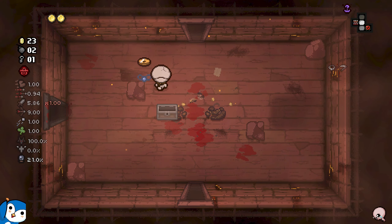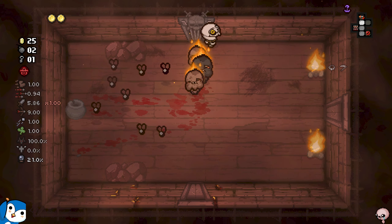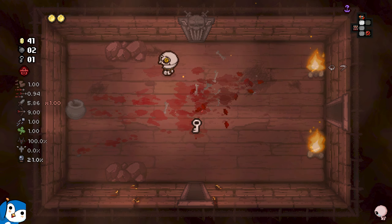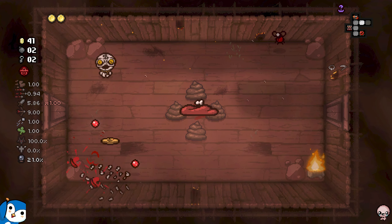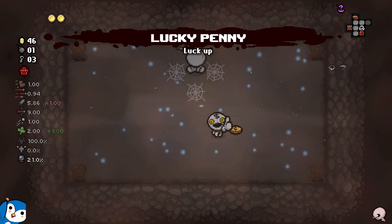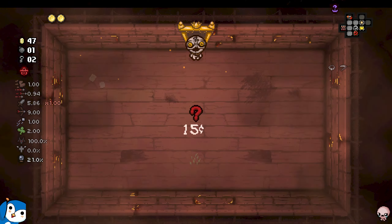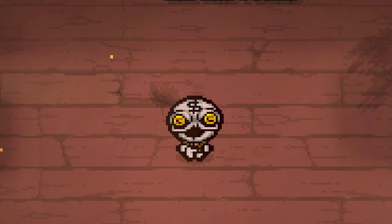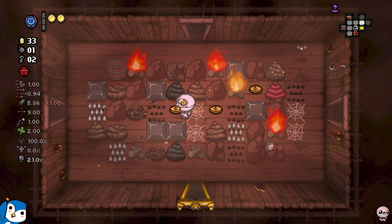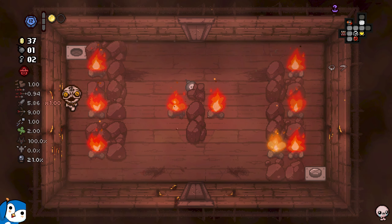Since we're Tainted Keeper, we're skipping the first trash room and going from a planetarium. In the shop I got Deathstatch - since when can this be in the shop? That's a solid damage up, plus piercing tears, with a speed down as the negative. I'll take it very happily. Little horn is gonna be demolished.